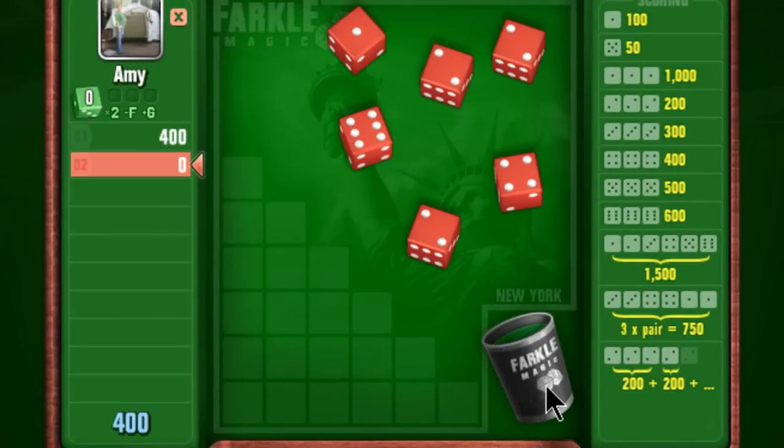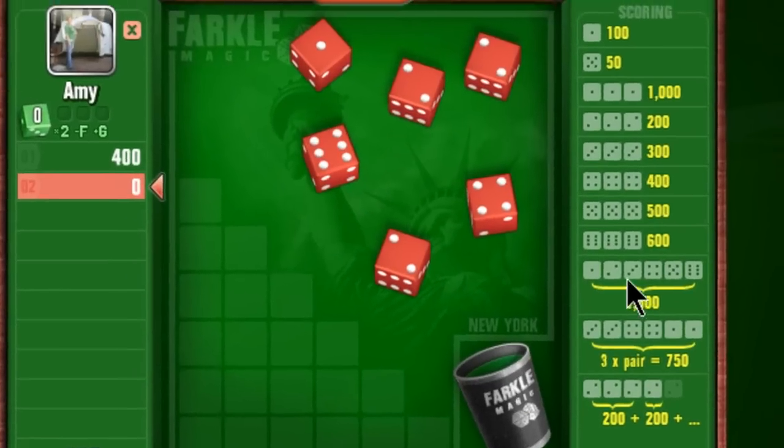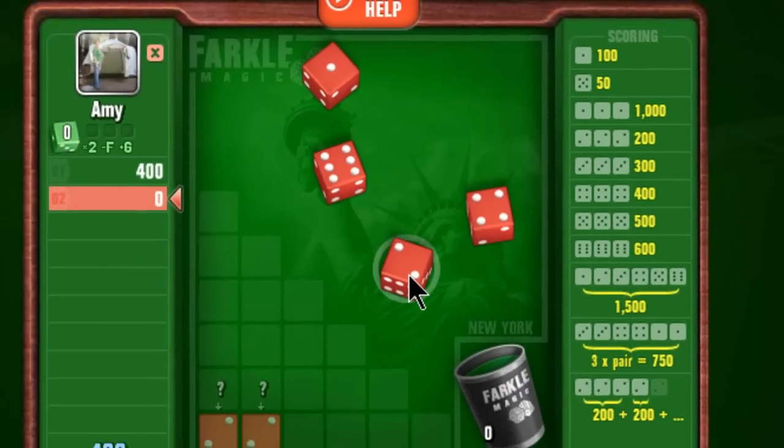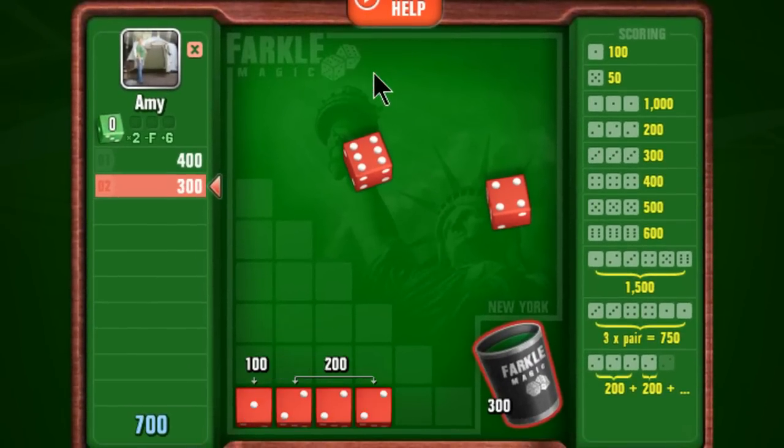The same rules apply. I must get a 1 or a 5 or one of the combinations in order to keep rolling. And with 300 points I'll bank my score.